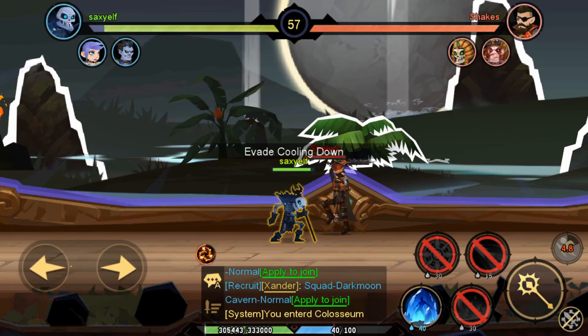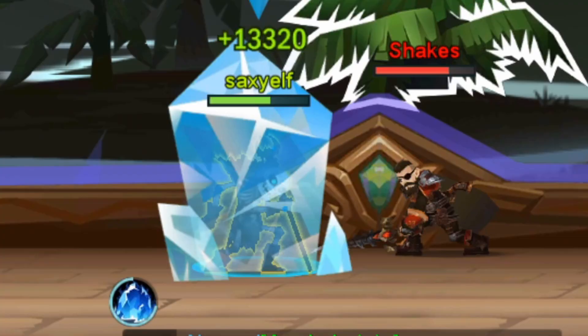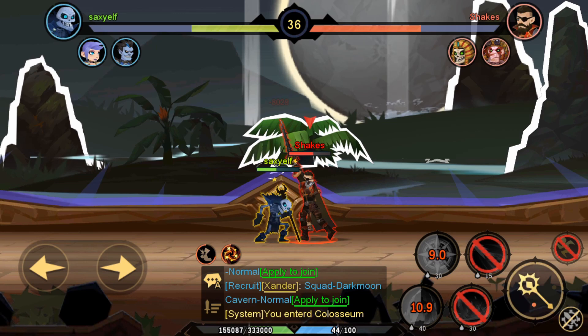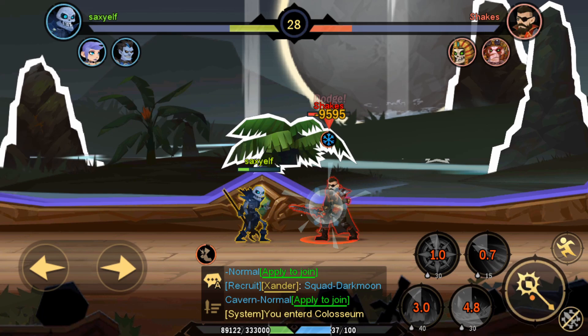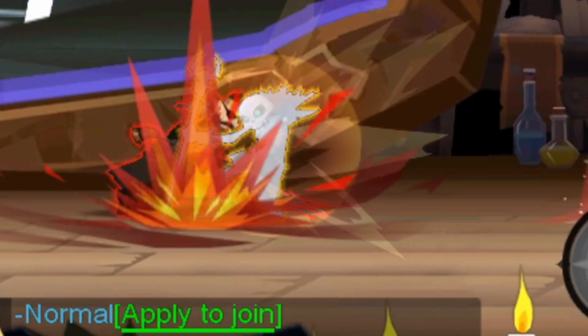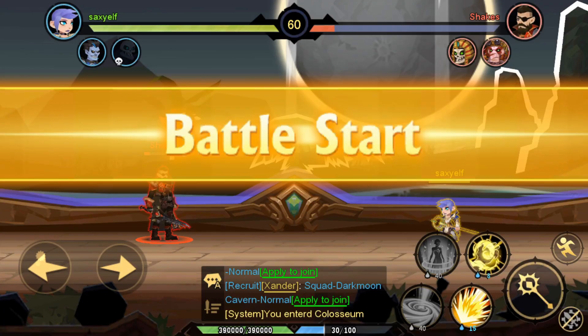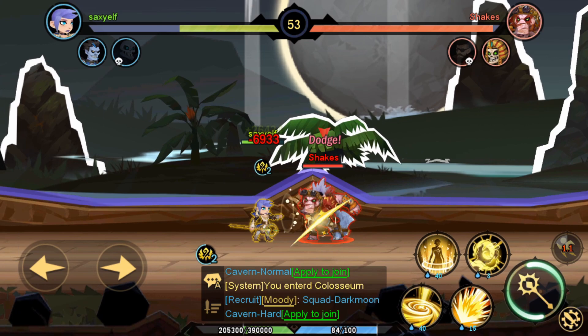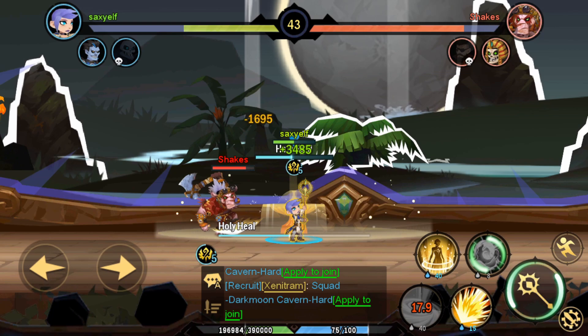First fight: he pulls me in, I smack him around, get frozen, but freeze him back. He's hitting harder than me. I manage to get some health back — then my head literally falls off. The gnome gets pulled in next; I heal up a bit, but this opponent is doing crazy quick damage.